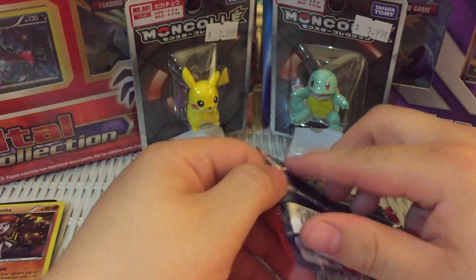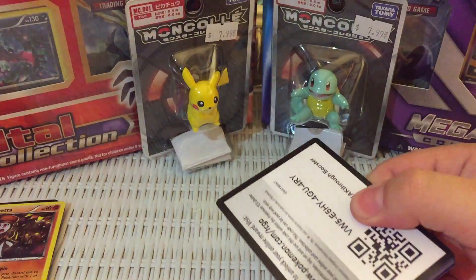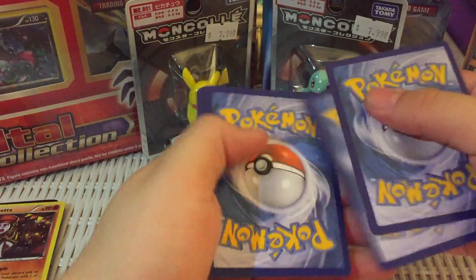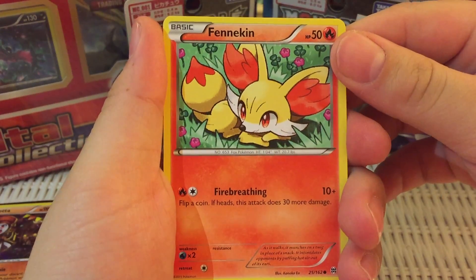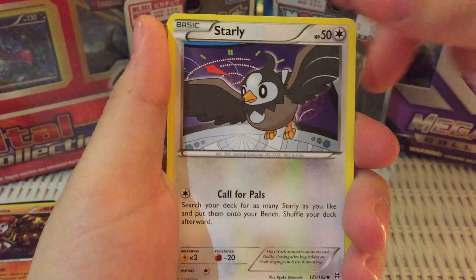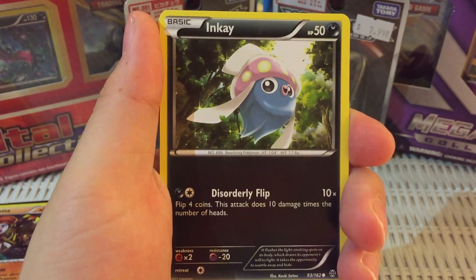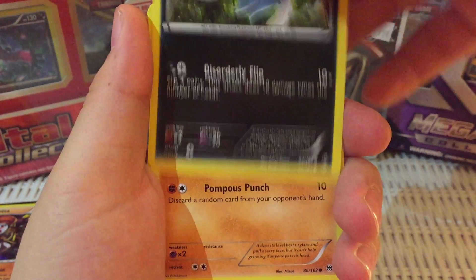Starting off with the second-to-last Breakthrough pack opening. Here is the code card — let's see if the theory is correct. Should be a Holo at least. Me and my buddy LiquidXGhost made a video last Friday — a challenge video. The thing is, it did not go as planned. So what we're doing is giving away two code cards each on my channel and two on his channel. Be sure to check that out — LiquidXGhost.